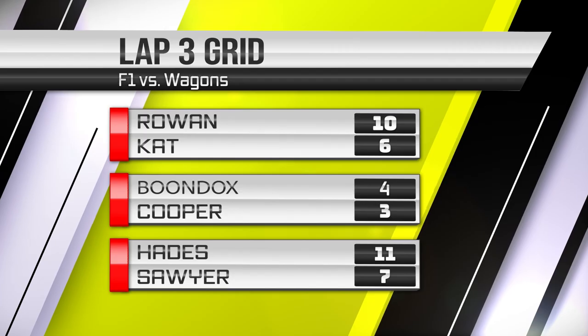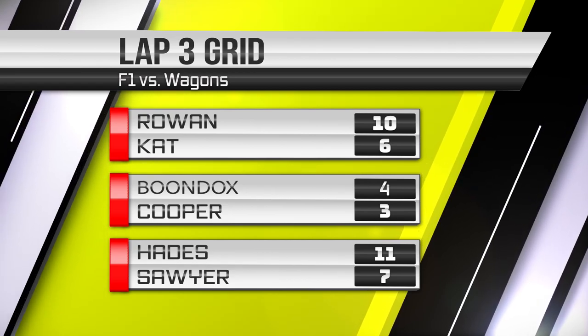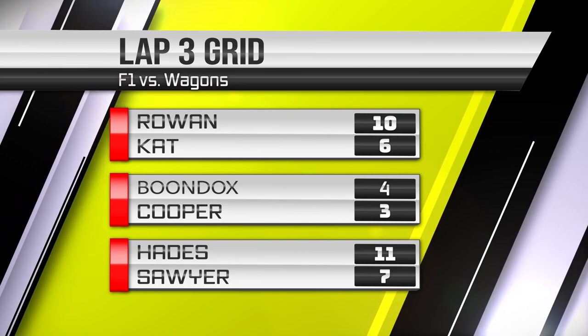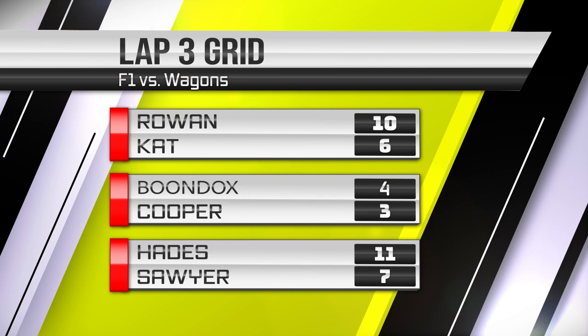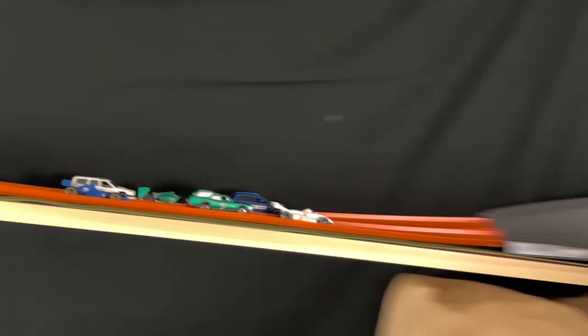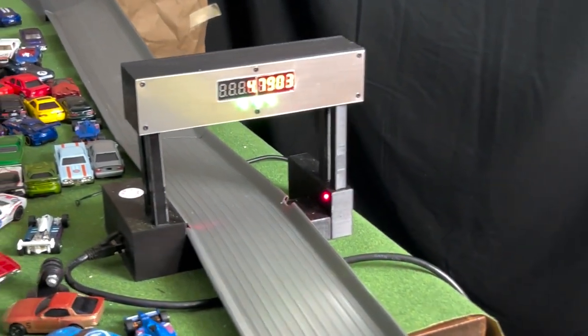Let's see what happens on lap three. Here's your grid: Rowan and Cat are up front, Boondocks and Cooper in the middle, Hades and Sawyer in row three. Right now Hades is your leader with 11 points and Rowan right behind him with 10. Rowan has the pole position, heading down to the carousel — gets the hole shot, gets off the track and spins, and that is Boondocks getting across and taking lap three.